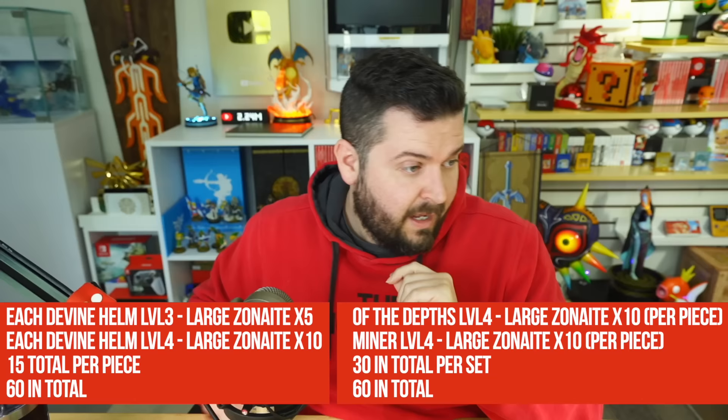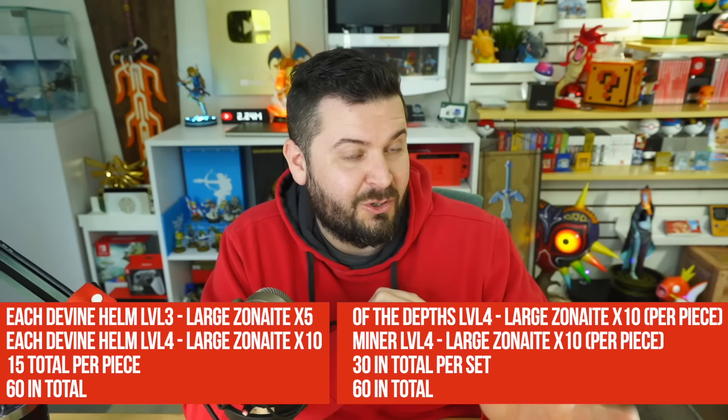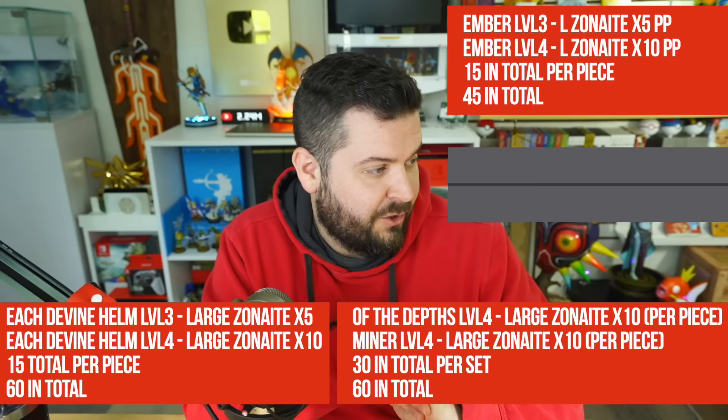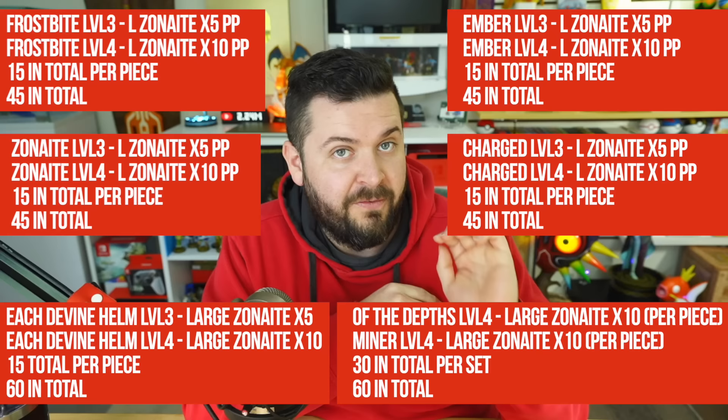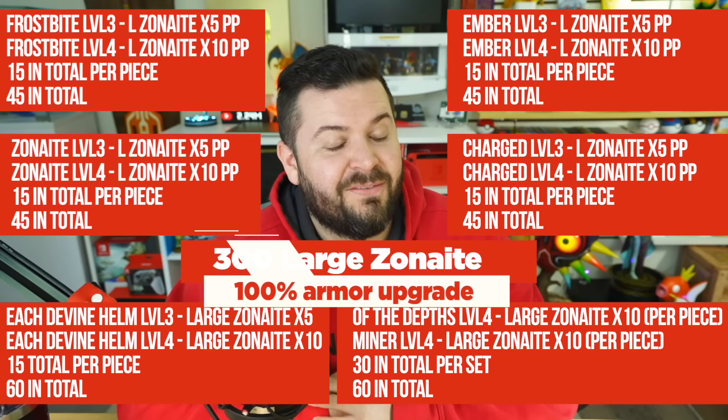Future Austin here: after more research and testing, it turns out there are four more armor sets requiring large zonite. The three elemental attack sets — Ember, Charged, and Frostbite — as well as the Zonite armor all follow the same pattern as the divine helms: five large zonite for level three and ten for level four, so 45 large zonite per set.